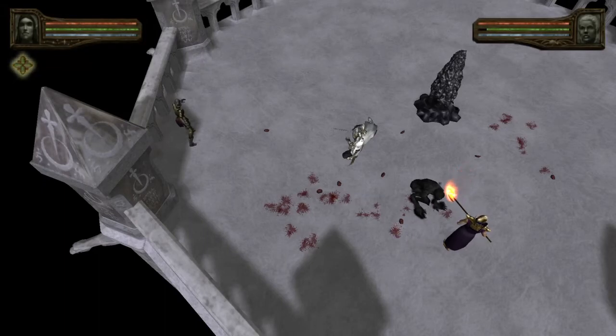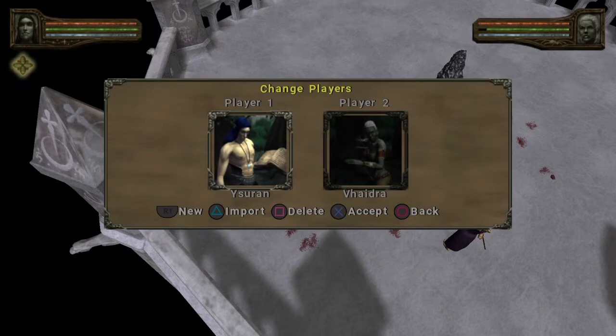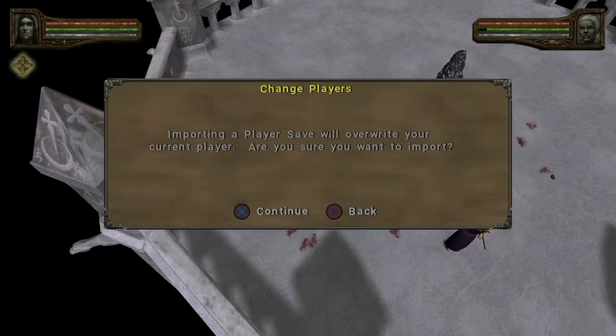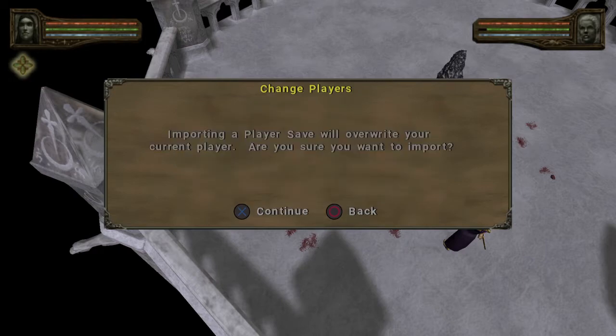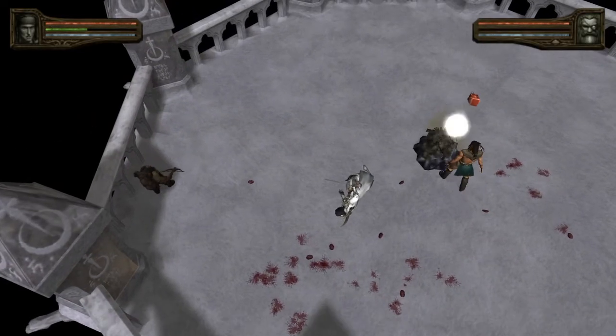All right, take two. I think I found an easier way to get some trophies. First, import — this has Dawn, yes it does — and then we're going to do new. So our one, I'm gonna make you board or accept, load in, come here, smack that.